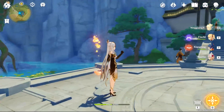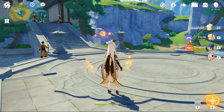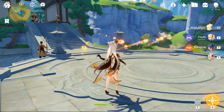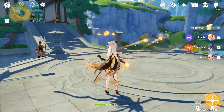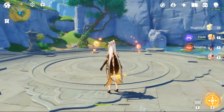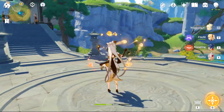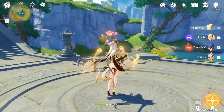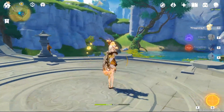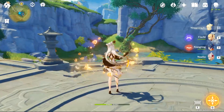First I'm going to show you guys a regular attack speed. I'm going to attack as fast as possible — you guys can hear my mouse click, I'm doing it rapidly. You can see that it's not nearly as fast as what I did in the intro. So this is what happens if I use that trick — you can see it almost doubles the attack speed. Of course, you can do it by canceling your dash, but you will consume stamina by doing that.